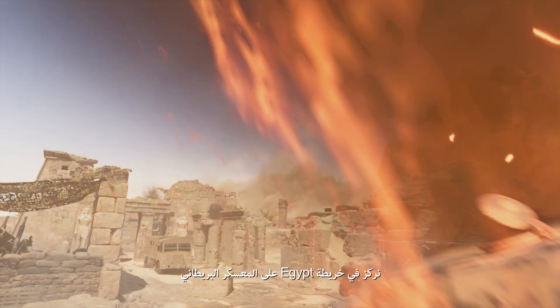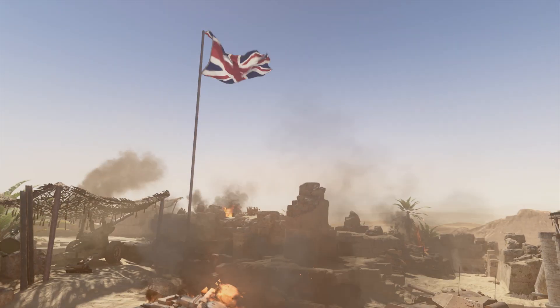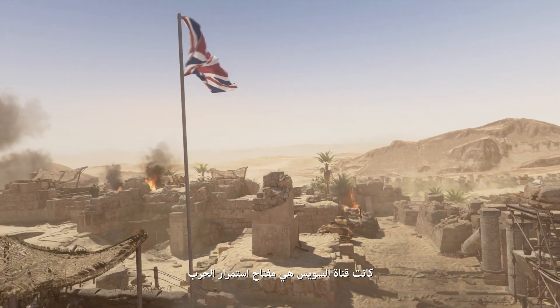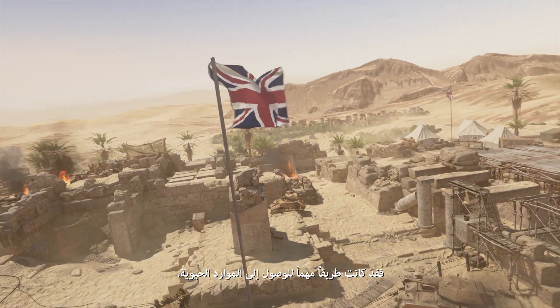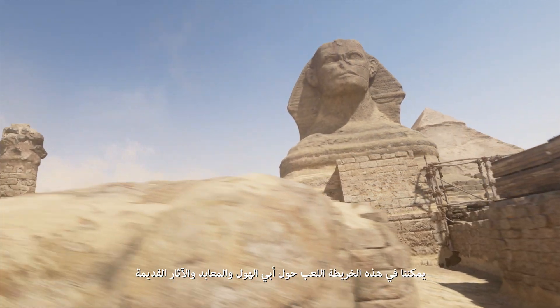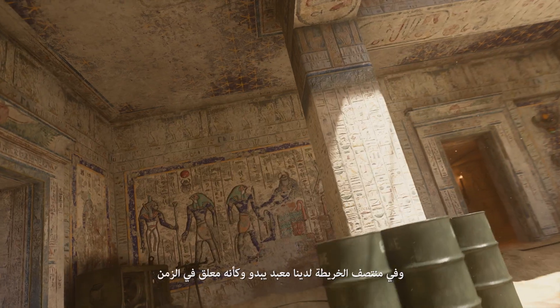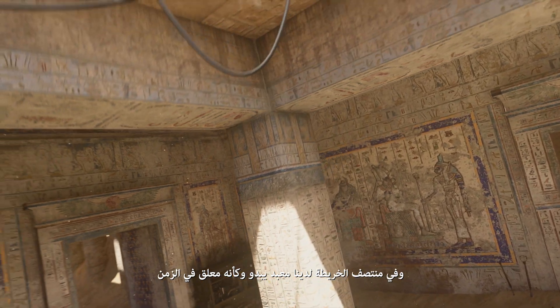For Egypt, we focused on a British encampment stationed at the Giza Plateau in order to control the Suez Canal. The Suez Canal was the key to keeping the War Machine rolling, as it gave access to critical resources. You actually get to play on the Sphinx, the temples, the ruins — we're really bringing you to the heart of Egypt. And in the center of the map, we have this temple that's kind of trapped in time.